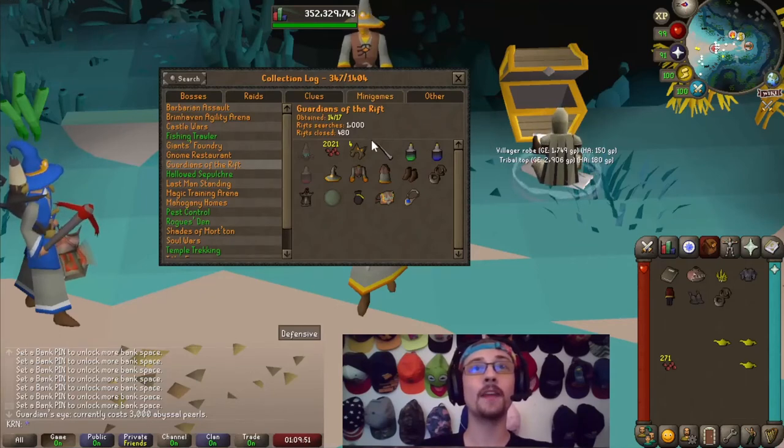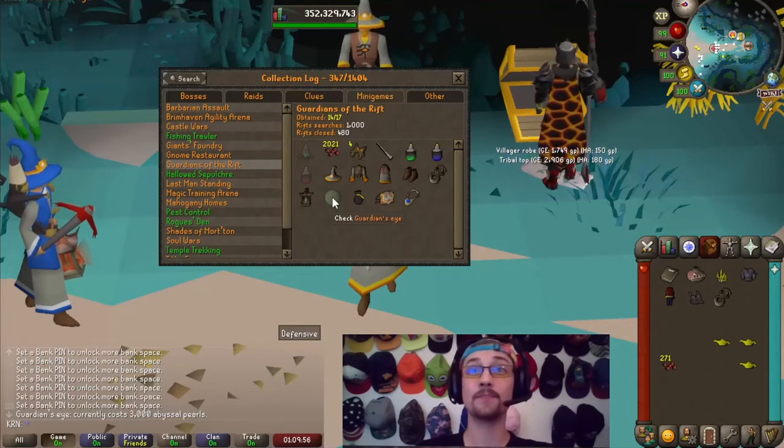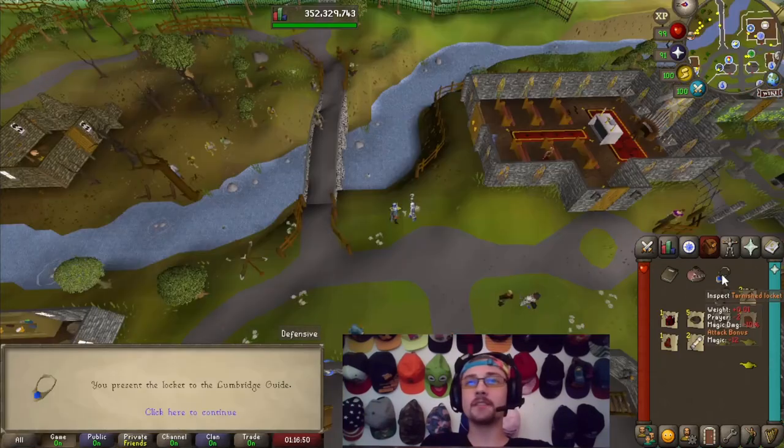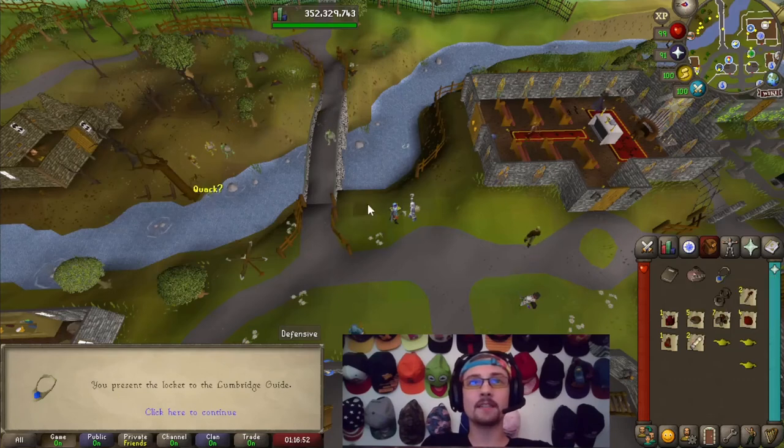The only things we're still missing are the guardian's eye, which will cost just over another 2700 pearls, the abyssal red dye, and the abyssal protector — so 14 out of 17 total items collected. The guardian's eye is going to be a bit of a grind.